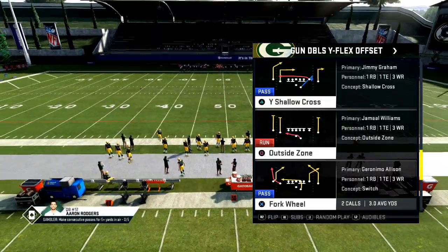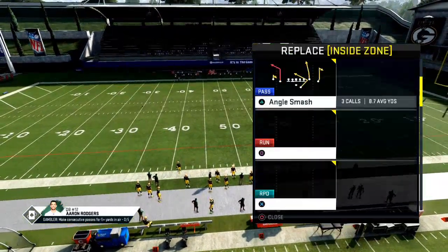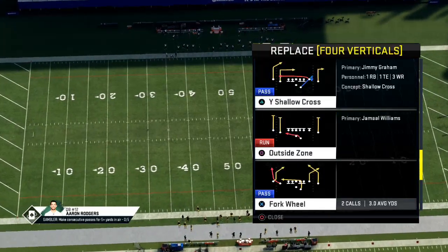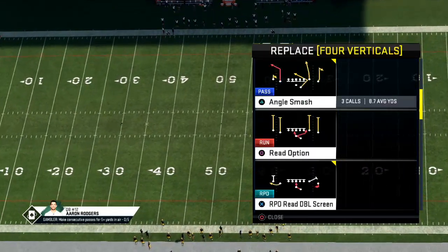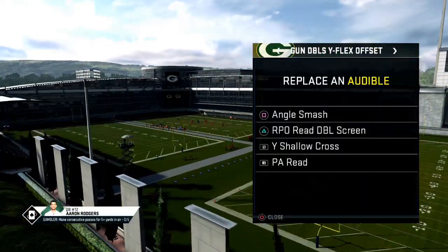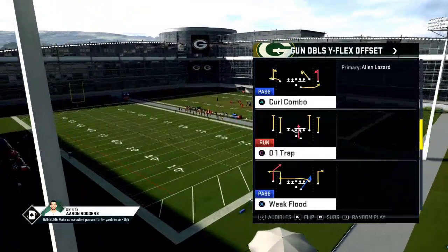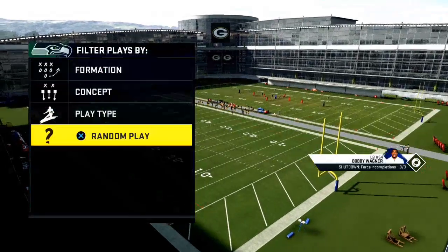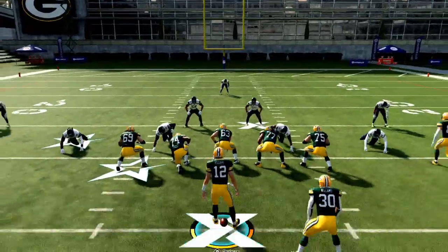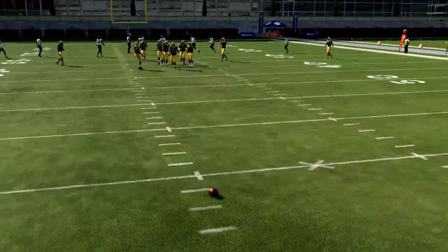As you can see, there are several different plays, and I want to talk specifically about this RPO double screen angle smash. You can set four verticals in here. I would recommend setting fork wheel or shallow cross as an audible and coming out in the play fork wheel. This offense is specifically designed to be a spread look, and we can run any concepts we want from this doubles Y flex offset.